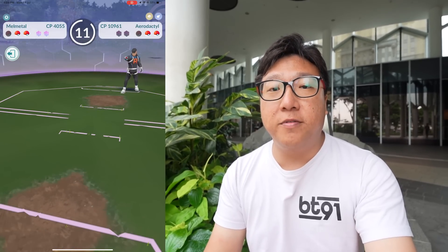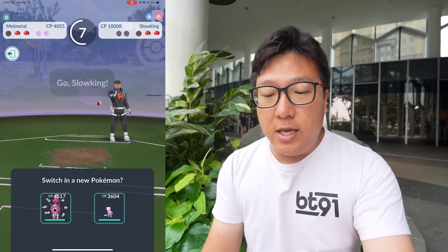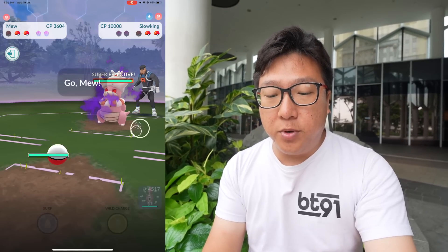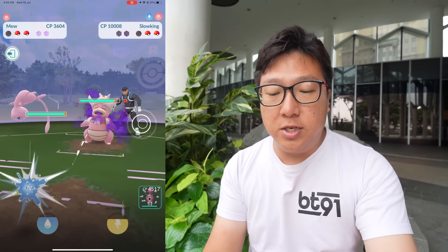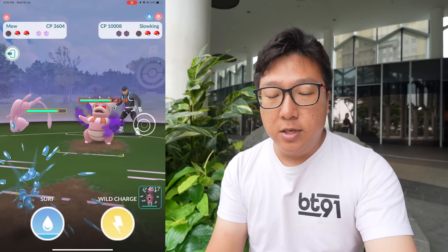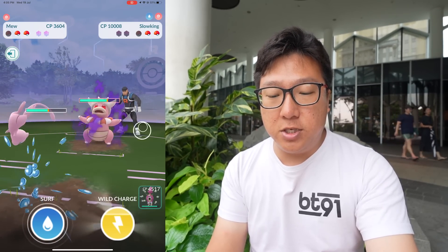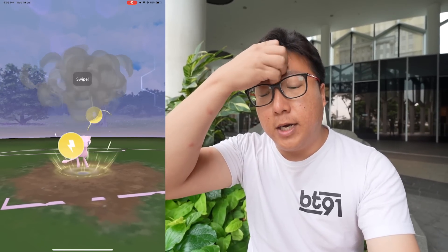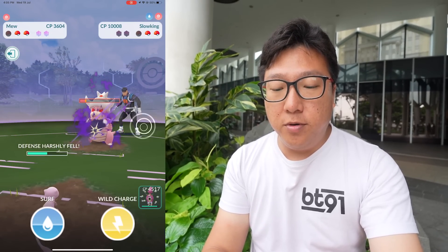Both of us got farmed down at the same time. The next Pokémon is Slowking, so I'm going to bring in my Mew, since Mew has Wild Charge which should be good enough to handle the Slowking. I also want to charge up a bit of energy just in case the last Pokémon is Tyranitar, so I can actually do something against it. I think I need to charge up more because it's pretty tanky — I'll farm a little bit more then switch into Hoopa.